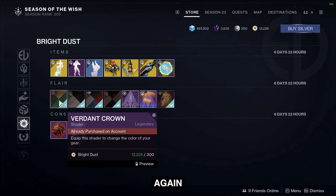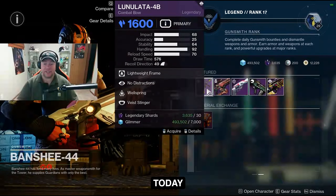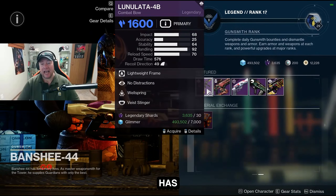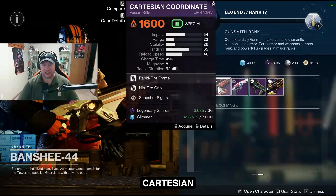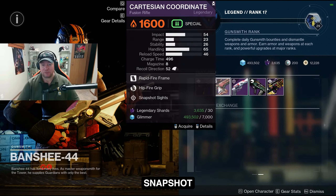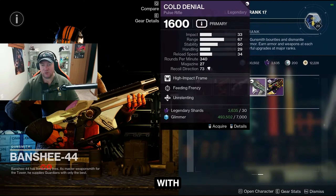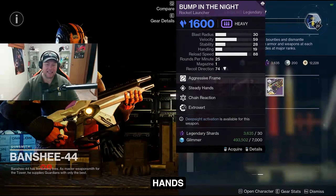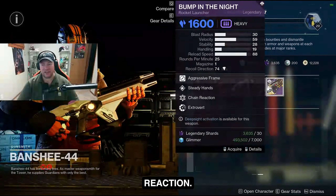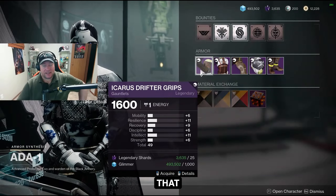We also have the Kitten Slate shader, the Rivalry Black Sand shader, and the Verdant Ground shader. For Banshee's legendary weapons today: the Lunar Lottery combat bow with No Distractions and Wellspring, the Cartesian Coordinates fusion rifle with Hip-Fire Grip and Snapshot Sights — which doesn't make much sense — the Annual Skate with Tunnel Vision and Wellspring, the Cold Denial pulse rifle with Feeding Frenzy and Unrelenting, and Bumping the Night rocket launcher with Steady Hands and Chain Reaction. Not the best rolls overall.